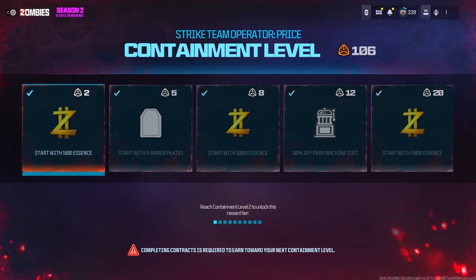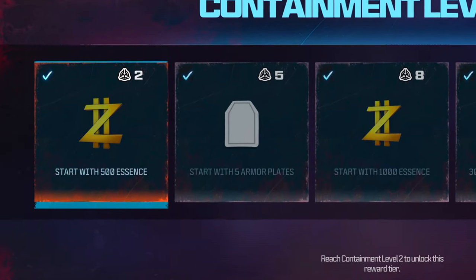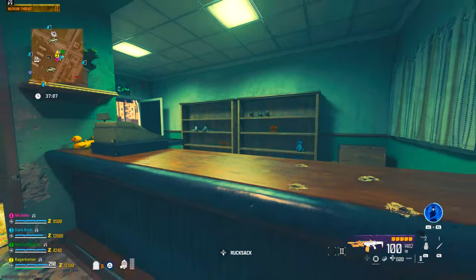Starting out with tier 1 — for this you need to only be at containment level 2. If you get to this tier, you're going to start with 500 essence in the game, so it's a nice bonus to have. It makes it a little bit easier to buy things at the start of the game with minimal effort.